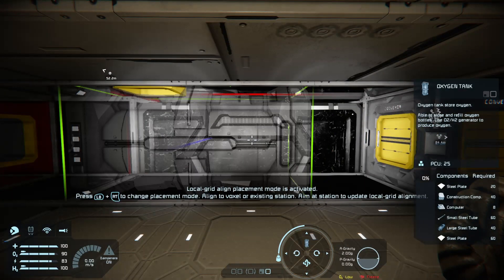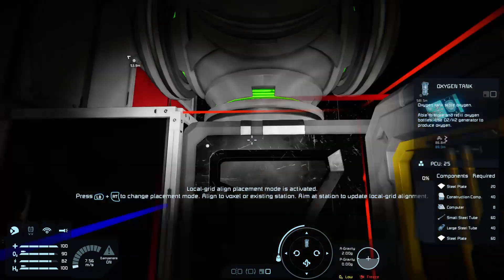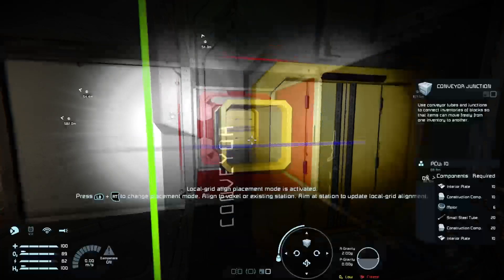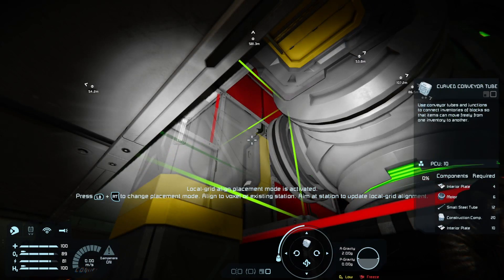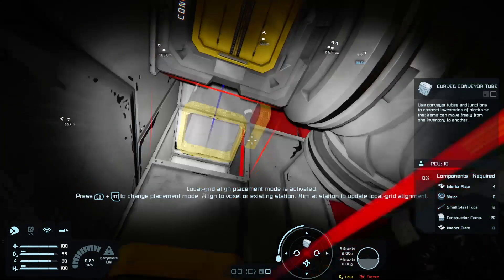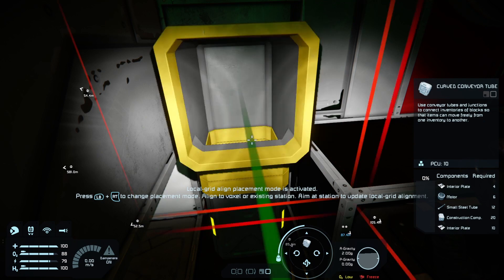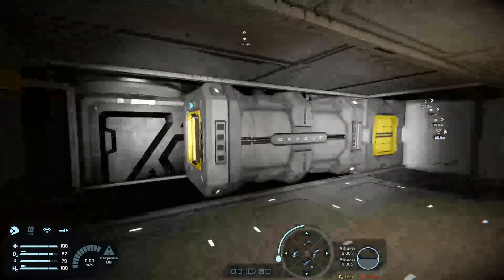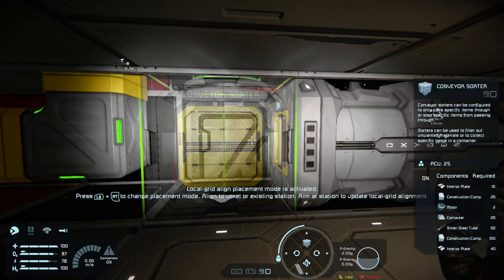I think that'll work better. So we want the oxygen tank — cut that pipe there. We'll use some pipe trickery. Put a good old curved pipe in, then another. It's always fun trying to work out where the turn of the pipe is — there we go. Pop a pipe in there. This is much better. We're going to put a conveyor in here.